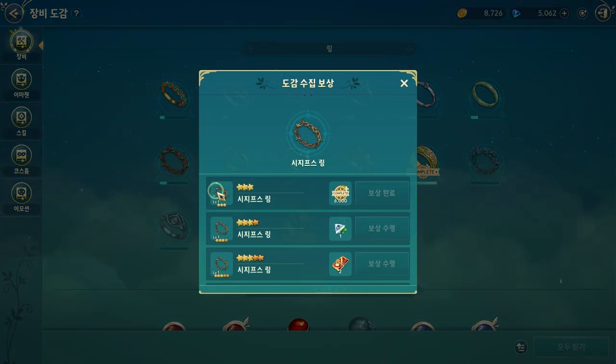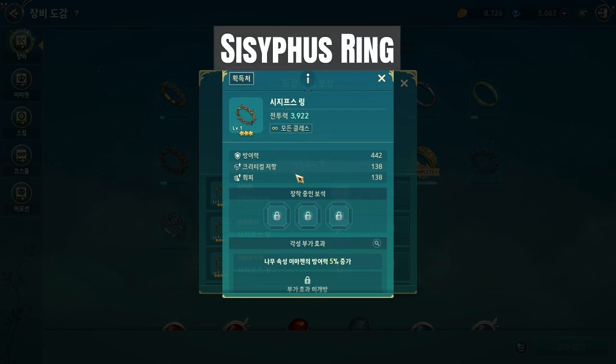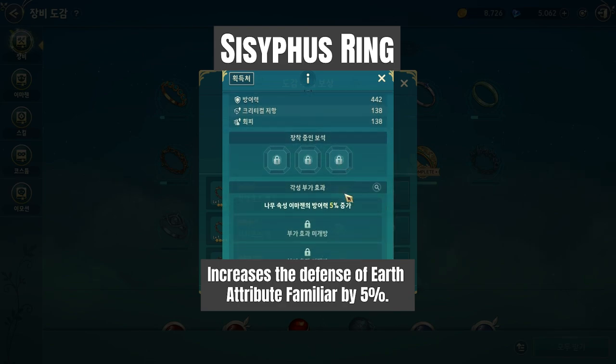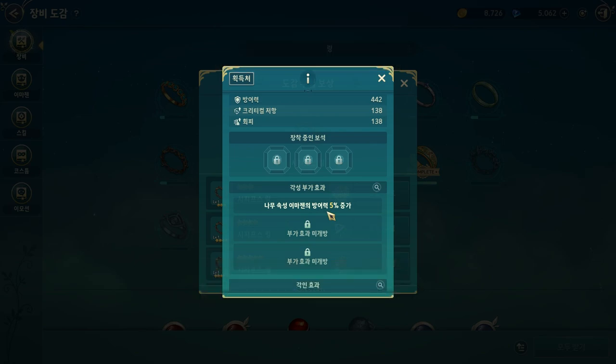The first is the small one — the Scissopus Ring — and it increases the defense of earth attribute familiars. You see the others increase attack, and this one increases defense. I think there will be a new row of field bosses that just increase defense. If this one increases earth familiar defense, we can imagine there will be four more that increase defense for fire, water, dark, and light familiars. So there's a lot of room for new accessories in the future.